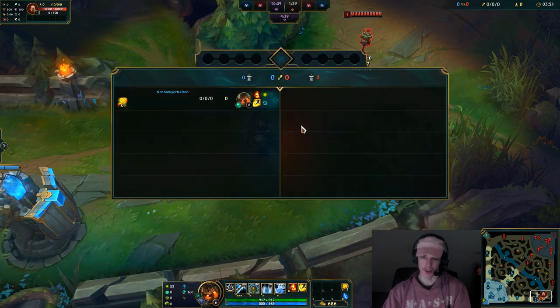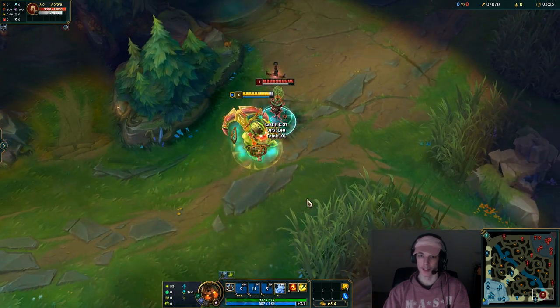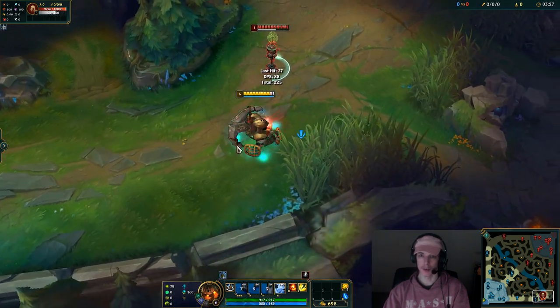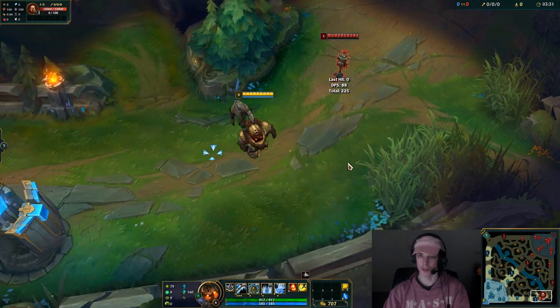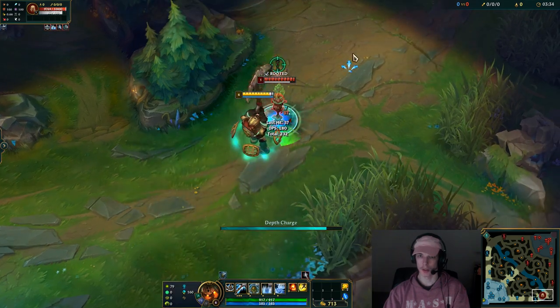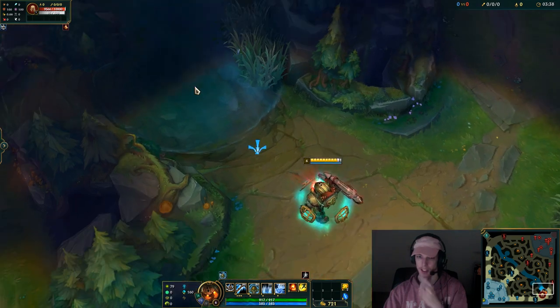The other animation cancel: whenever you hook, you can cast E right away, dealing that damage before you land. This is if you're trying to burst the target. So for a burst combo it'd be hook, E, auto, W, and then land the ult on them. Obviously drop ignite as well.